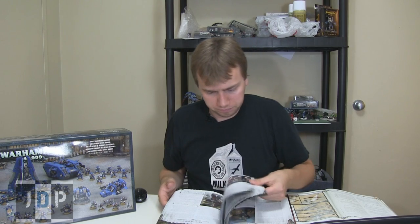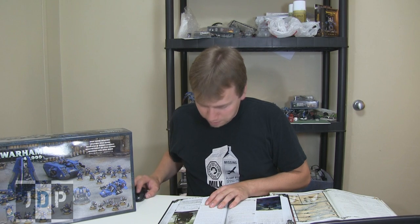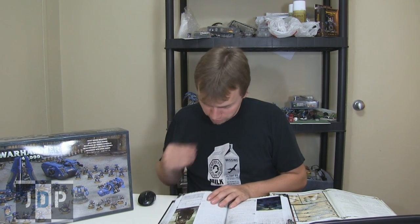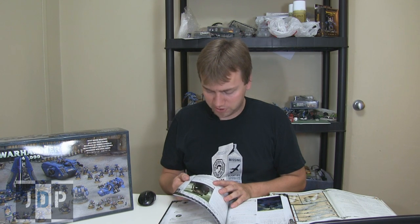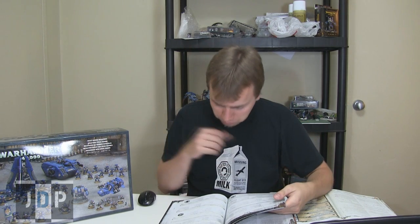His Chapter Relic is Moon Fang — it's a power sword: Strength user, AP3, Melee, Praiseworthy Bane. Which means if Corsair Khan rolls a six to wound, that wound has the Instant Death special rule. Again, awesome — you want to take down a monstrous creature? Six. Dead. No save. His upgrade is Moondrakkan, which is a Space Marine bike. When Khan is riding Moondrakkan, he has the Hammer of Wrath special rule, and he inflicts D3 hits with his Hammer of Wrath attack instead of one.